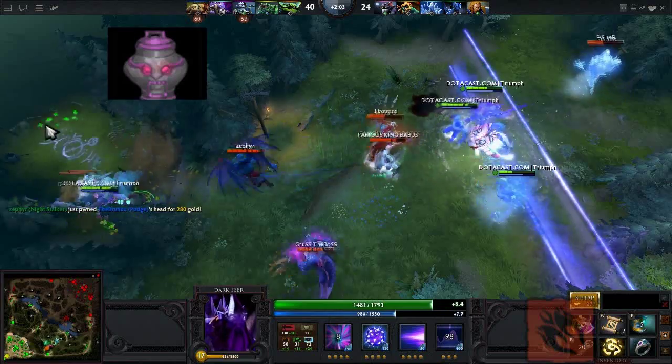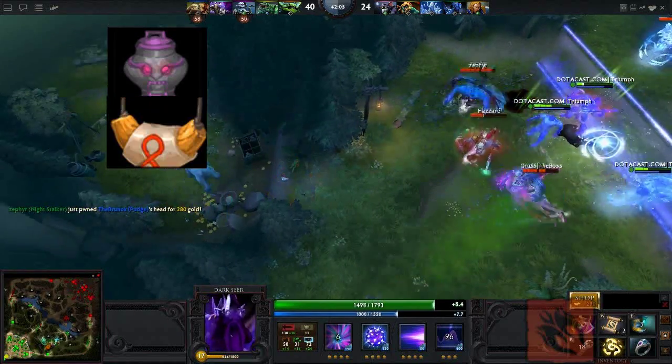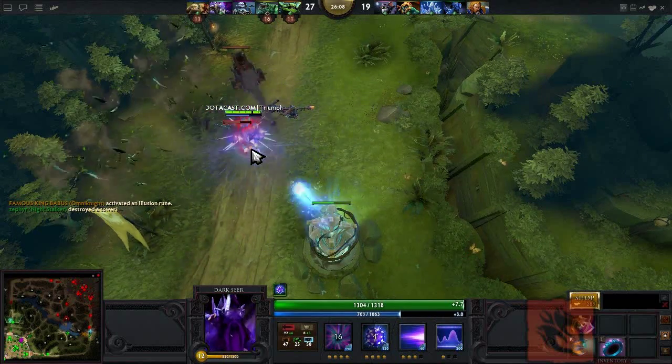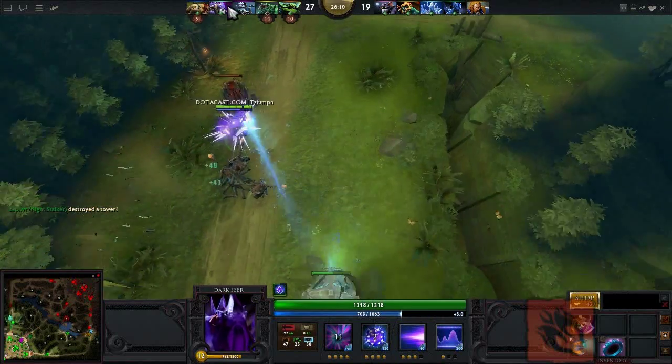For example, you could get an Urn of Shadows instead of a Basilius and then replace the Vanguard with a Mekansm. Remember, you can farm big creep waves really easily by casting Ion Shell on yourself and then using Vacuum to suck the creeps in close to you.